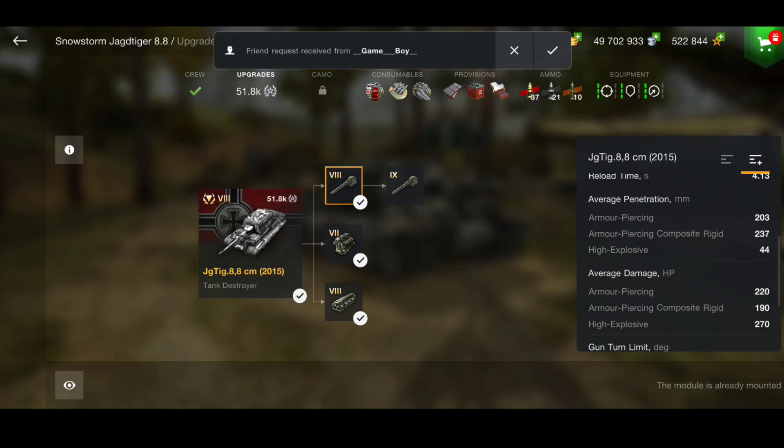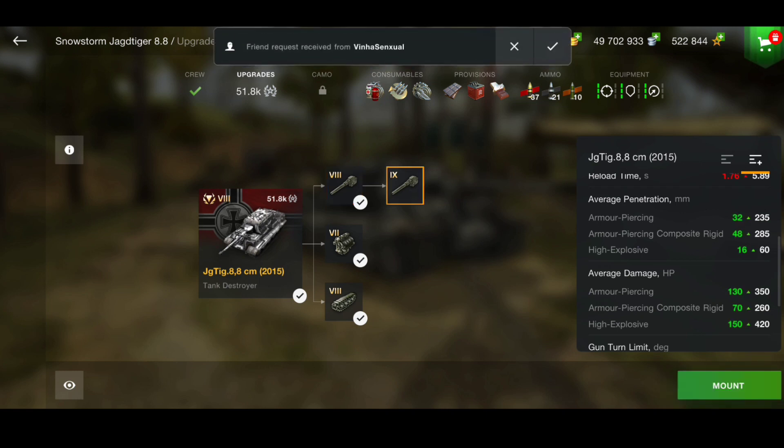What is the difference between both guns? We're just going to look at the penetration, DPM, and alpha. The penetration is 203 on the 8.8; on the 10.5 the penetration is 235, so basically 32 more pen - not that much difference if I'm honest. The APCR is 48 more, and the HE is 16 more.